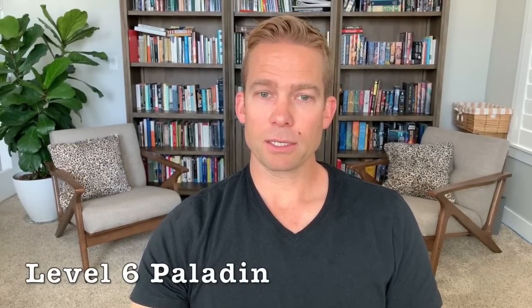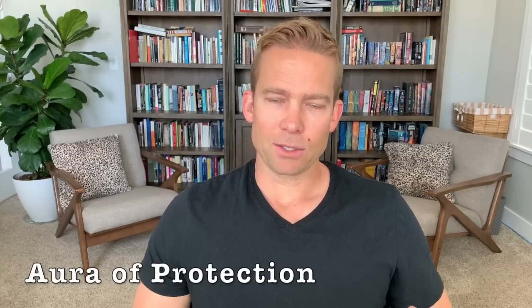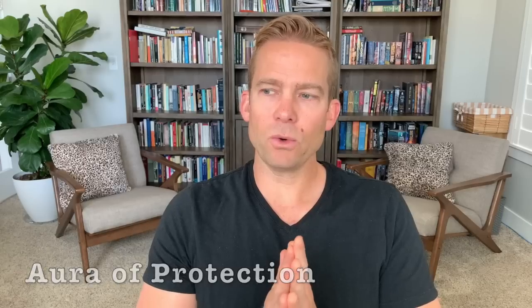At level six, your Oathbreaker Paladin gets Aura of Protection — it's so good. You and all of your allies within 10 feet of you get to add a bonus equal to your Charisma modifier, which is a plus four right now, to all of their saving throws. Your auras, Mr. Paladin, are the main reason you're here — don't forget that. Skeletons would now have a plus six to their Dexterity saving throws, so they've got a pretty decent chance at saving against a Fireball and probably surviving two or maybe even three fireballs depending on the dice rolls. A third-level Fireball does 32 damage on average, so on a save it'd be 16 — maybe three fireballs if the damage roll was low.